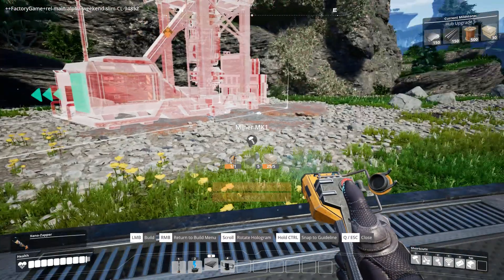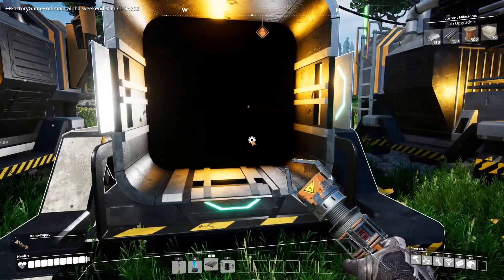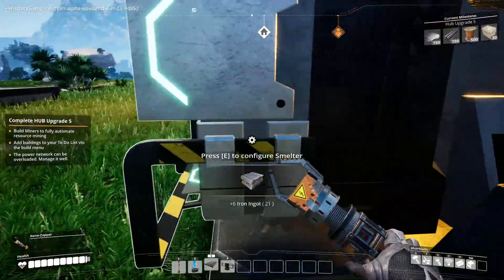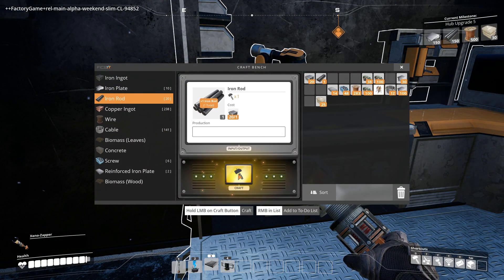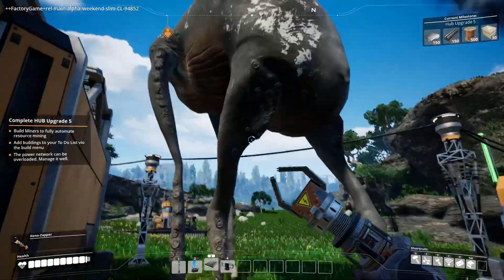I'm refilling the power things. I have a bunch of plates with no rods. I'm going to make some rods and then bring copper to the base with the belts. I'm going to make one more assembler - I think I need three reinforced plates for that. I can make one right now.